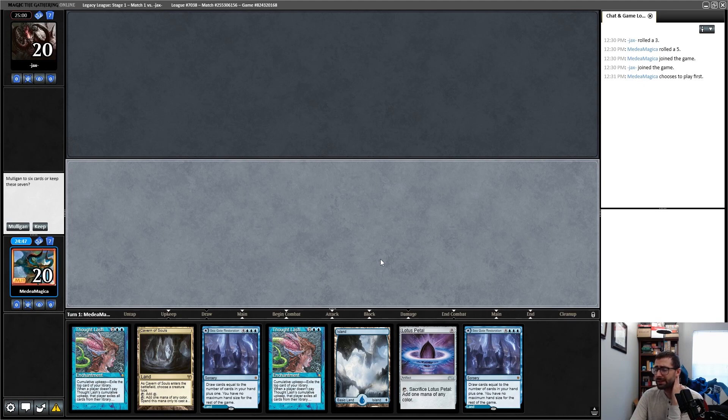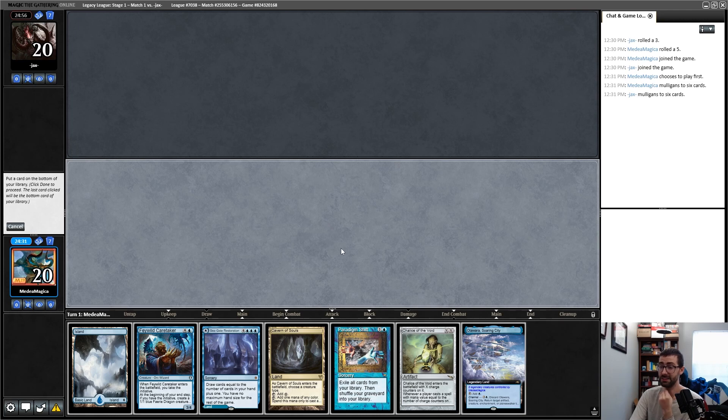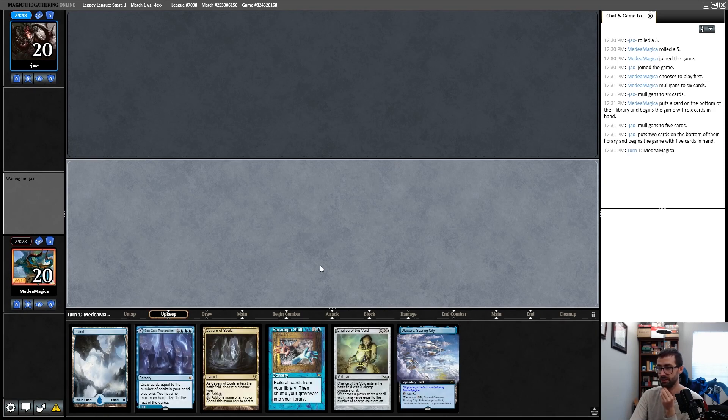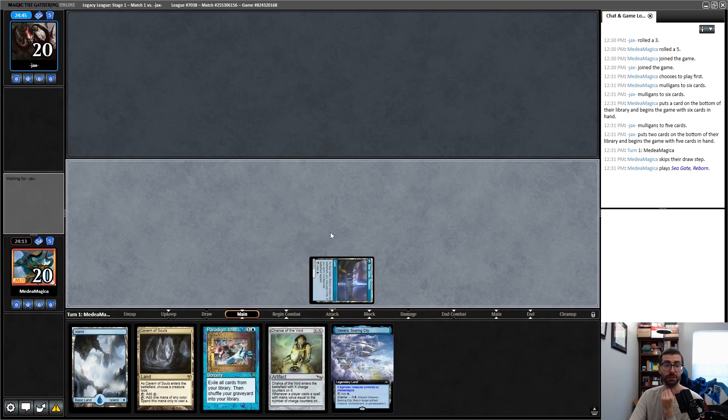Round 1 opening hand has a bunch of mana and a Thought Lash but really has no plan. Let's ship this and try to find a more reasonable hand. I think I just keep my mana here and pitch the Feywild Caretaker, hoping to win this game via combo. We're playing against Jax — my opponent is almost certainly on a combo deck. Chalice on 1, not knowing which matchup it is. Let's see if I die for that decision.